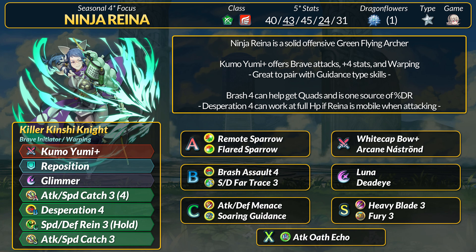Another option is Escape Route 4, which gives Canto 1 if you're hurt. To guarantee a proc, you can simply bring Fury as a seal. If you want more combat perks, Desperation 4 is rare, but it does work at 40% HP if you move 2 or more spaces to initiate. The problem is that Reyna doesn't have a self-sufficient offensive follow-up skill to guarantee quads — her only way to force through follow-up denial is Brash Assault 4, which gives a free follow-up attack, DR, and reflected damage if hit. You can run another percent DR skill like Remote Sparrow, and Kumoyumi gives +4 defense and res instead of sacrificing any stats.